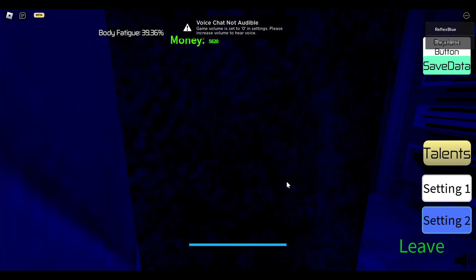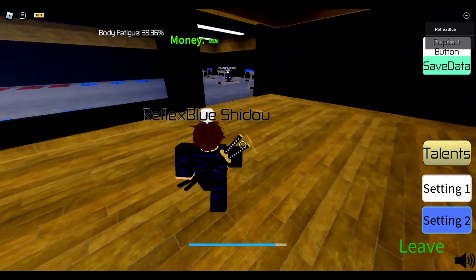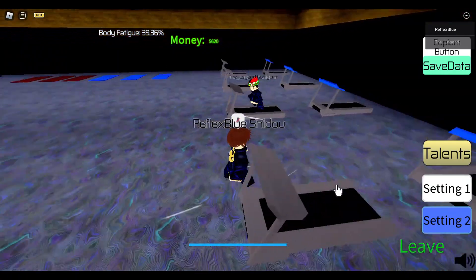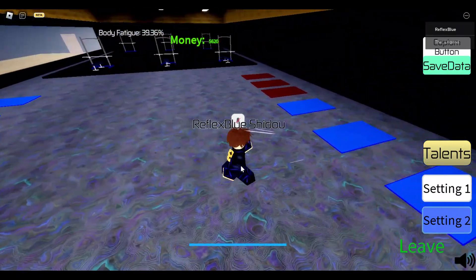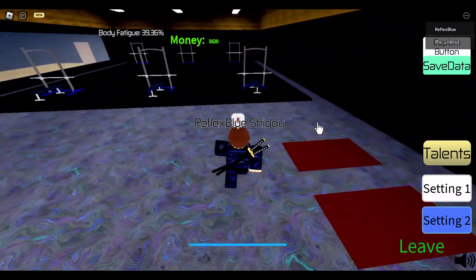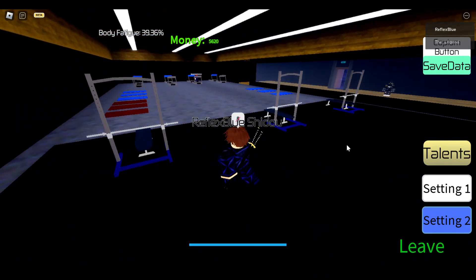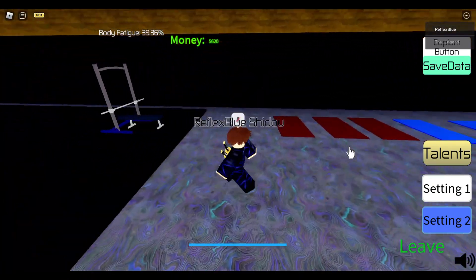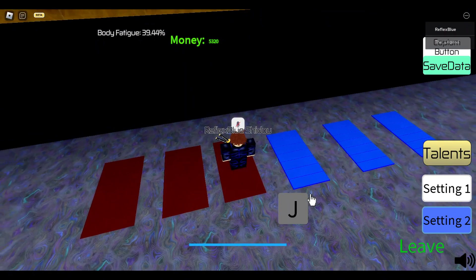If we go over to the gym, you can see there's a bunch of trainings here. There's stuff for stamina, speed, shot power, slide speed, and all this other cool stuff. According to the Trello, the gray ones are for speed and stamina, some are for mind - I don't know what mind does - these are for control, these are for slide speed, upper I don't think does anything, and this one is shot power. If you click on the pads it'll make you do different key binds.